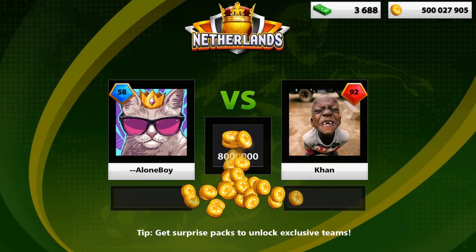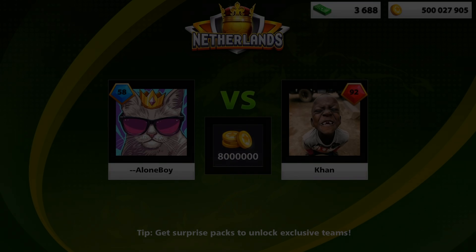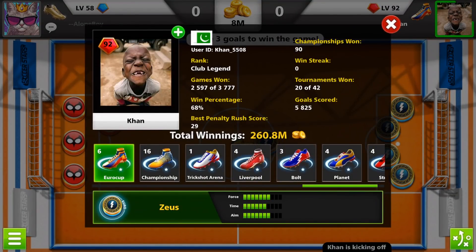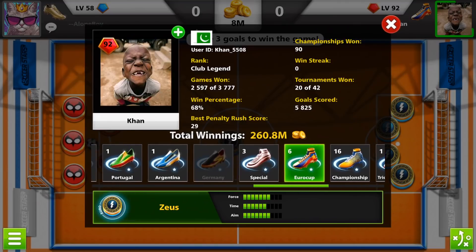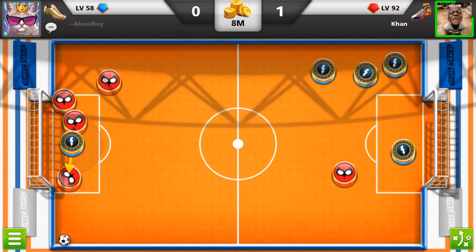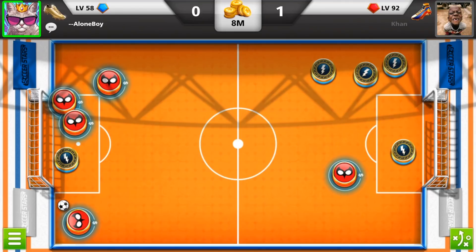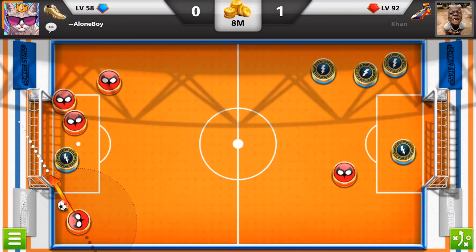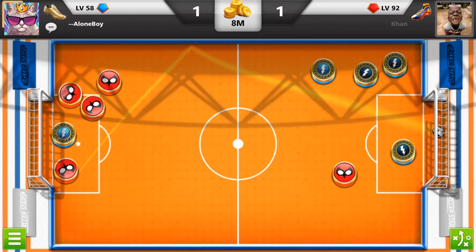We got this profile picture — crazy, I don't know what it is. 68% winning chance, this guy is level 92, not bad at all. Moving forward to the goals — he made his move, and now I will make a legend pro move: deflecting from the wall to the top wall and then inside the goal, setting the angle, imagining where the ball will go, and only then releasing my finger.